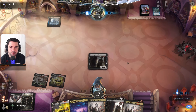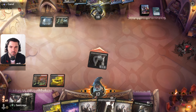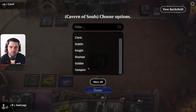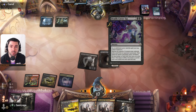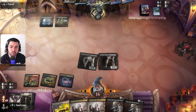He can counter our spells. I want to draw cards — maybe he will play some other cards, tap his mana, and then we'll play Sorin. Maybe we'll get Vein Ripper or something. Maybe another Thoughtseize, maybe we'll discard something — another Sorin.